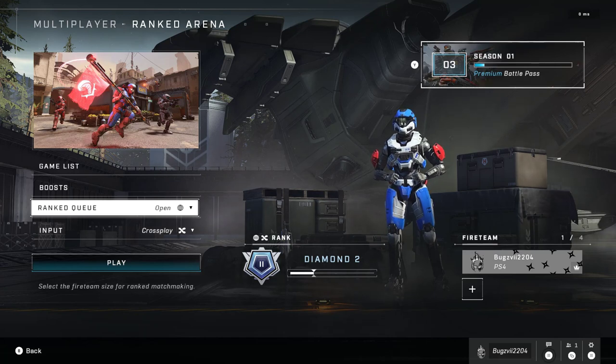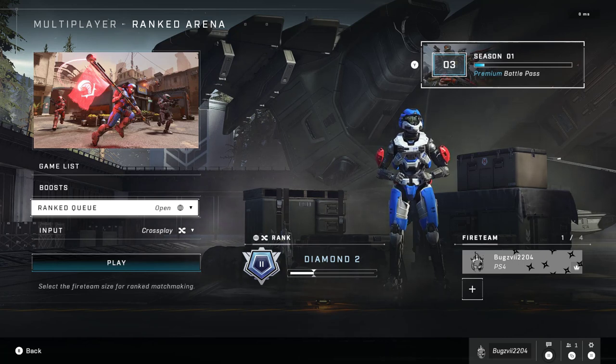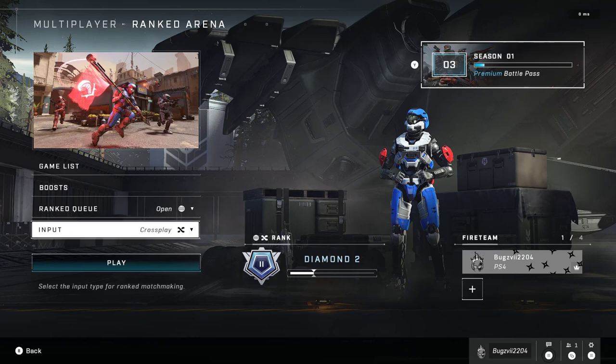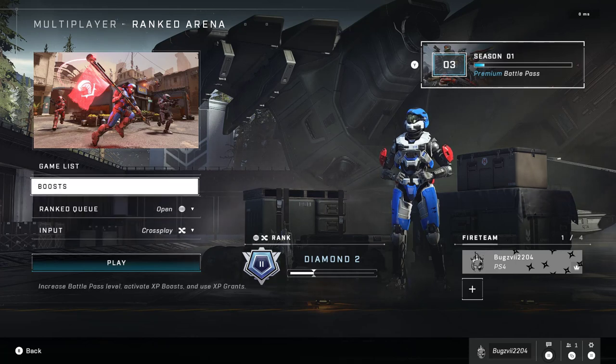The progress in leveling up in rank is very close-minded, as in it doesn't really show us or tell us in any way how we really rank up. Even sometimes when you feel like you did good or decent, you won't rank up and you'll just stay staggered, which is very weird. I really wish they explained this whole bar system with points or something, at least to let me know if I'm doing good or not.